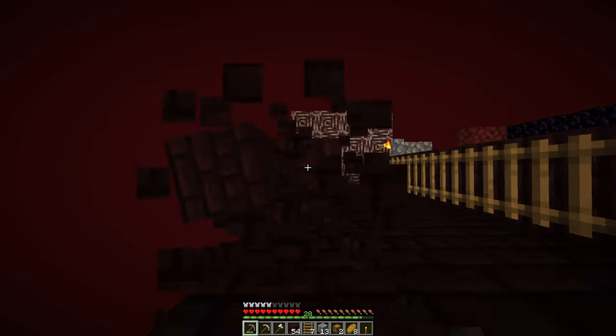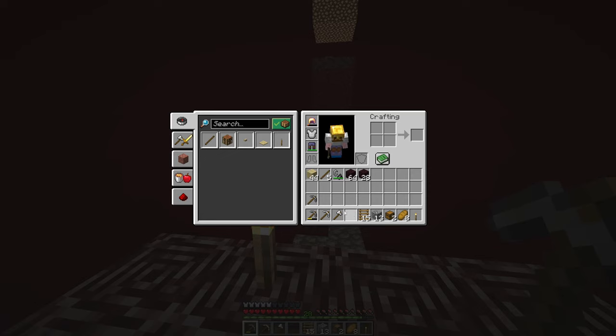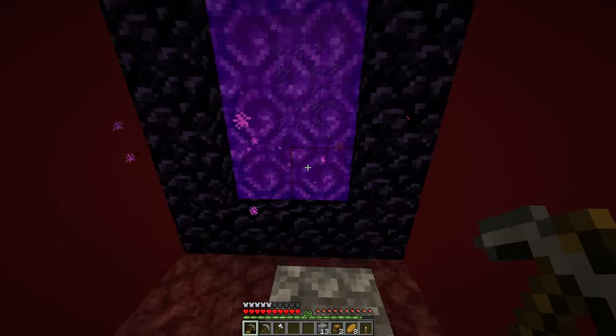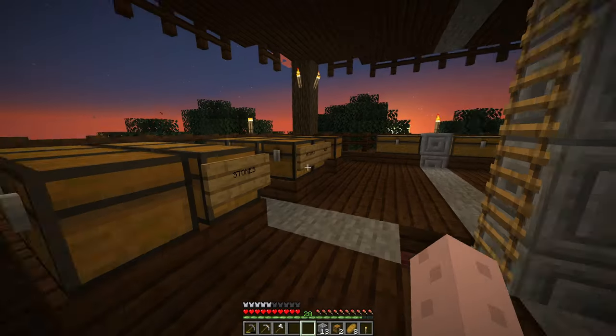Those corner pieces are not structural. That's all nether brick collected. I'm gonna drop back in the overworld and put this stuff away and then come back through to get the other pillar. With exactly two stacks — I don't think we dropped any — so that's a good sign.